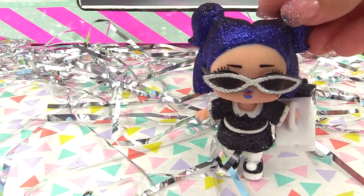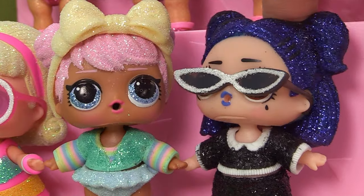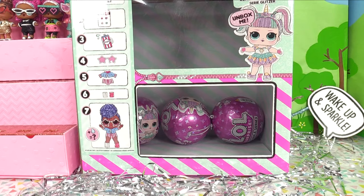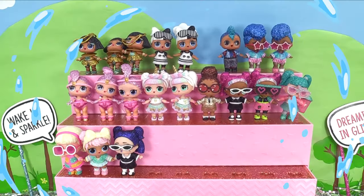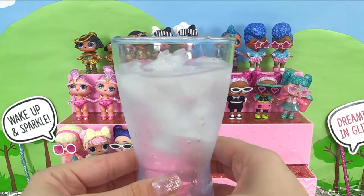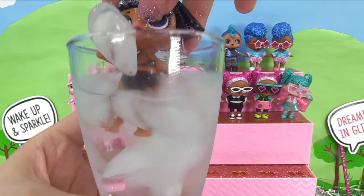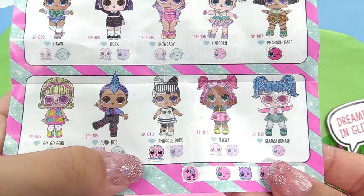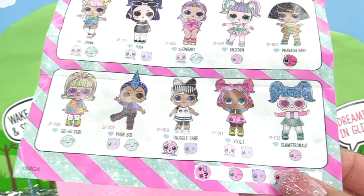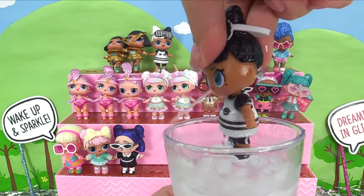OM to the G — you guys ready for the water surprise part? Because I am! Let's start off with Pharaoh Babe — she has an entirely black holographic swimsuit, and of course she's a spitter. Our first Snuggle Babe was a tinkler — maybe we have the spitter this time. We kind of mixed them up, so let's see if this one is a tinkler. Oh, she's a spitter — we got the spitting one.